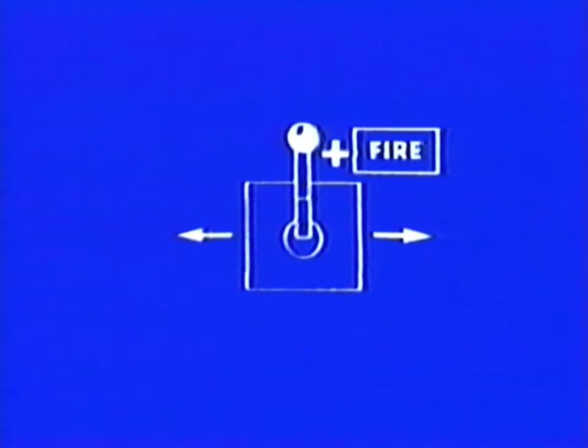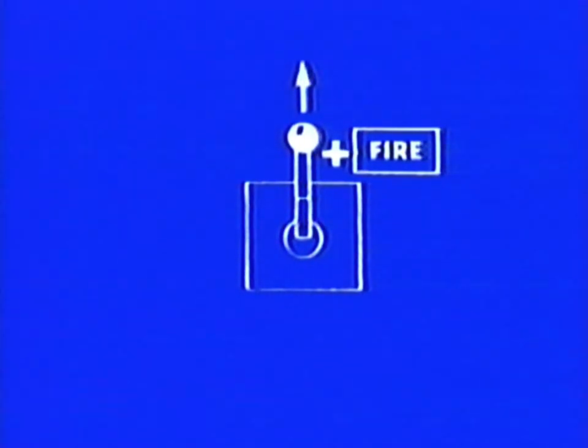By pressing the fire button and moving left or right simultaneously, the power armor can be made to shuffle side to side. Simultaneously press the fire button and operate the joystick or keys to tilt the power armor's head — press forward to look down, hold back to look up. If the power armor sensors are online, the pitch indicator shows the altitude of the helmet and the compass shows the orientation of the armor.